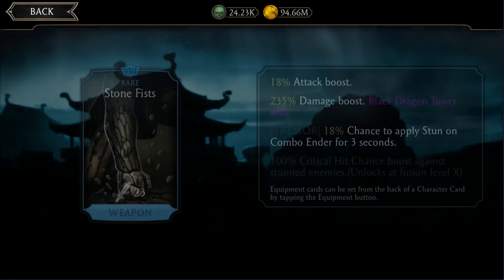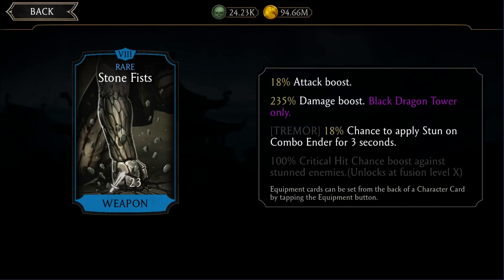The Stone Fist increases attack, which is good, and gives Tremor an 18% chance to apply stun on combo for three seconds, along with a 100% critical hit chance boost against stunned enemies. This one is good, but again I wouldn't spend money to max it out. Still, it's better than the previous one, and if I somehow managed to max it out I'd be happy.